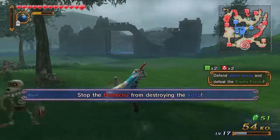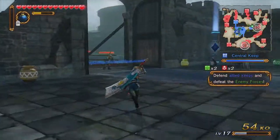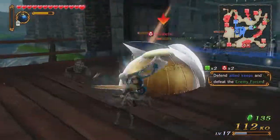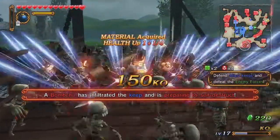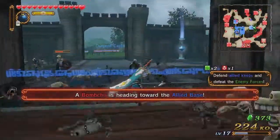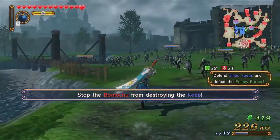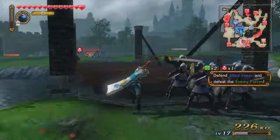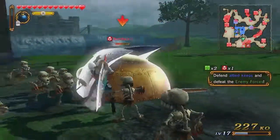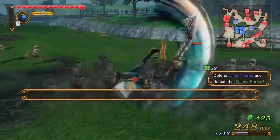This mission requires us to stop Bomb Chews — take them out and make sure they don't get to certain keeps. After a certain amount of time, if they get into a certain base they will self-destruct. So destroy them before they self-destruct and you'll save the base. Usually the allied base is the last one to get targeted, so if you fail to stop the allied base one, you fail the mission or your allied base becomes extremely vulnerable.